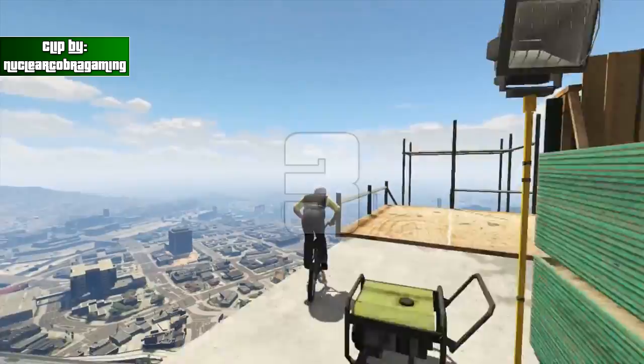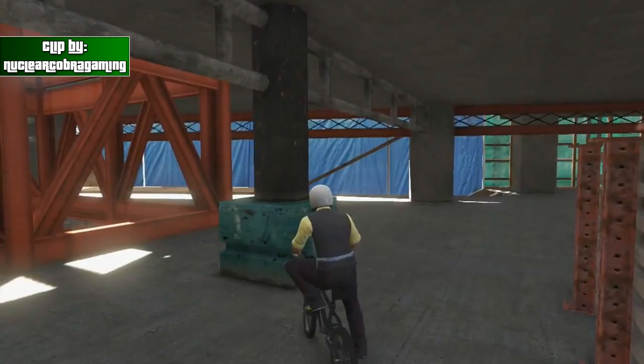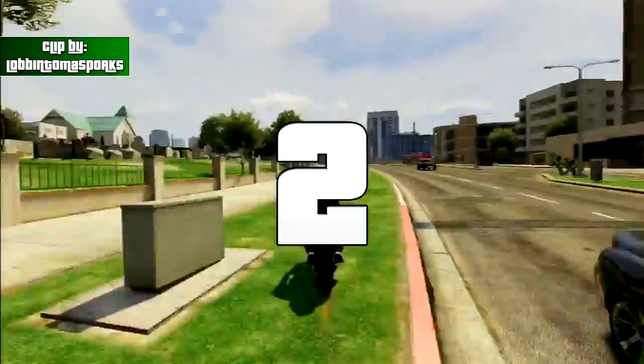And coming in at 3rd place, we got this clip sent in by NuclearCobraGaming, and he's going to be using his BMX here on top of this very, very tall building, but then he's just going to decide to fly off the whole thing, and make it into this little construction site down on the ground.